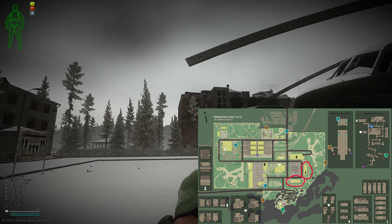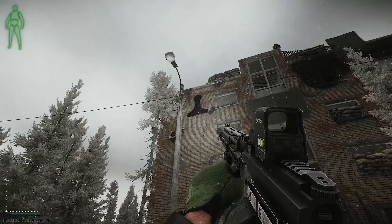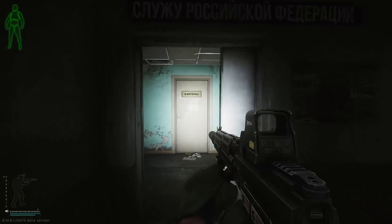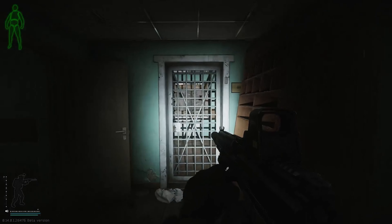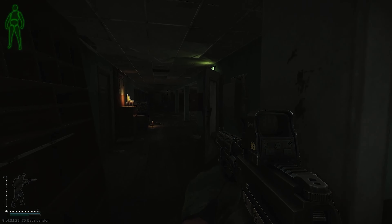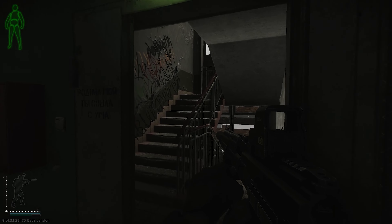The first building we're going to be going into is the Black Pawn building. Once you get there, head up to the second floor. Once you get up to the second floor, take a left and unlock this room right here. Once you do that, head up to the next floor.